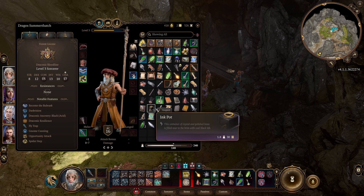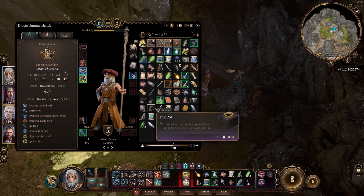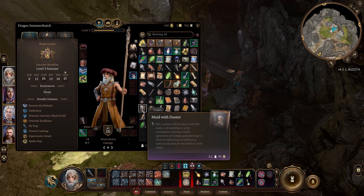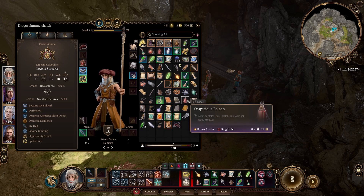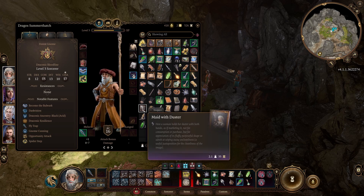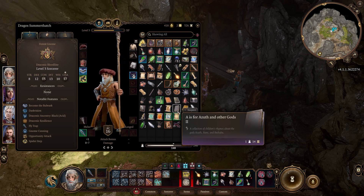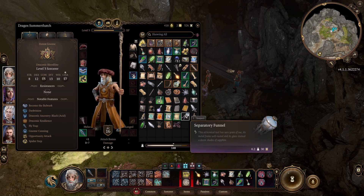Another one is ink pots. You find these everywhere. I leave behind the quills — the quills are not really worth money — but the ink pots themselves are 30 gold apiece. Also, paintings. You'll find paintings around the world; maybe you want to use them to decorate your camp, but you can sell them. And then you have books. Books you can sell and make a lot of money off of. You can find books everywhere, and a lot of duplicates. Always collect books and sell them.